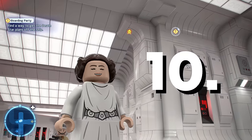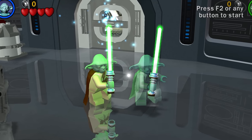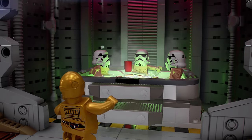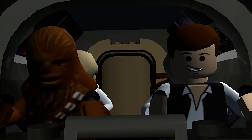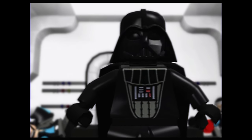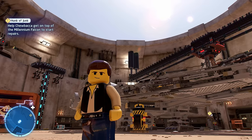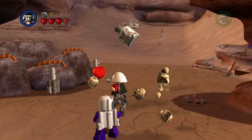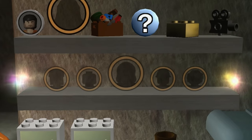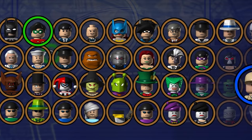Starting at number 10 is a DLC you most likely have never heard about or didn't even know existed. It is LEGO Star Wars characters from LEGO Star Wars The Original Trilogy. If you didn't know, this is actually the first ever LEGO game to feature DLC. The pack includes a total of 46 characters, which is the same amount as LEGO Batman 1's character roster.